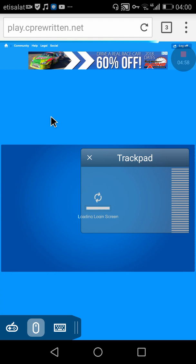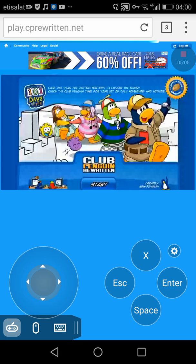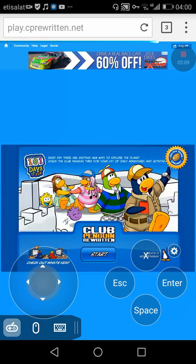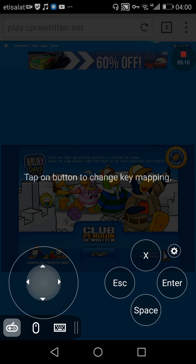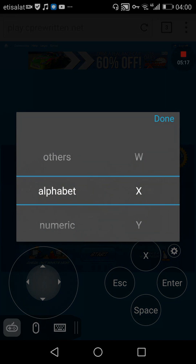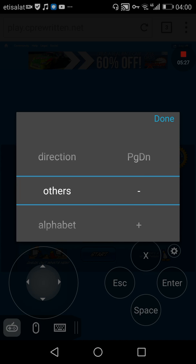As you can see, this is the trackpad, this is the keyboard, and this is the game controller. You can even edit those keys — you can pull in any kind of key, maybe a letter like G, or another alphabet, a numeric key, a function key, a modifier, a direction key, or others like that.